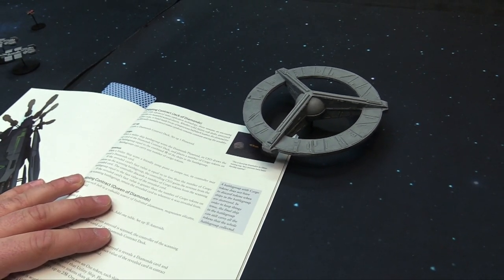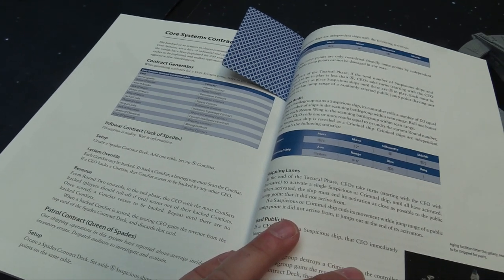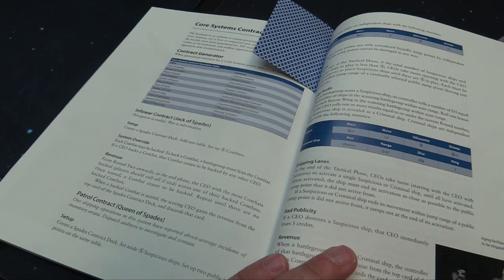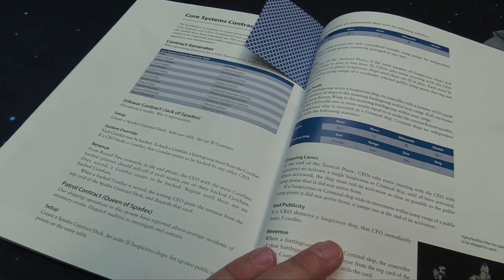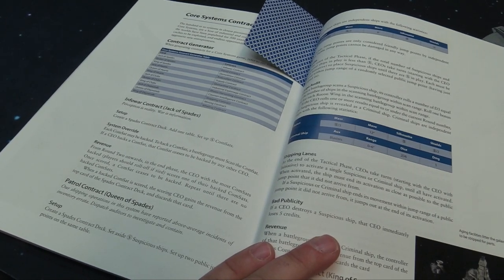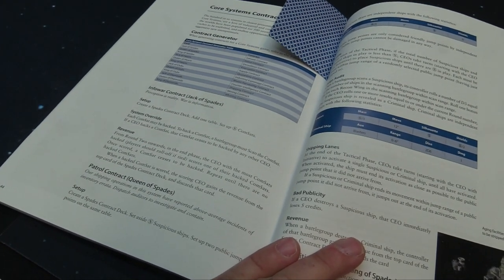So both players are trying to get utility ships within three inches of the planetoid to scan it, draw cards off that deck, and put cargo tokens on them based on their battle group mass. Then try to get back to their jump point and scan it to score points, or jump out if they're done. For the Infowar contract: each commsat can be hacked by scanning it. The CEO with the most commsats hacked scores one of their hacked commsats each end phase, gaining revenue from the top card of the spades contract deck.